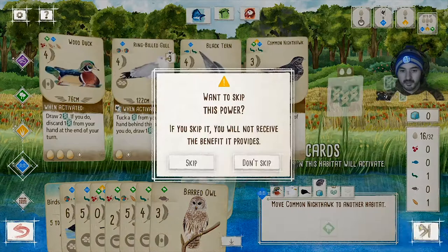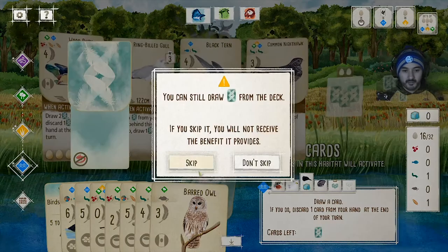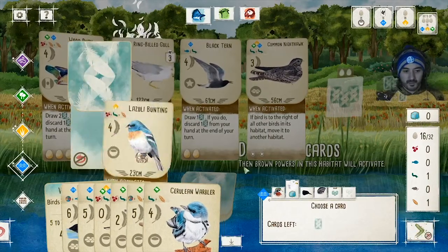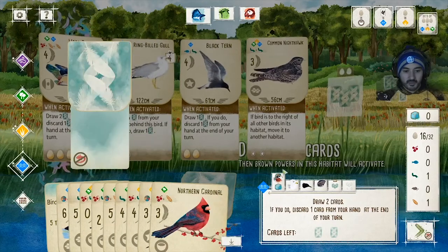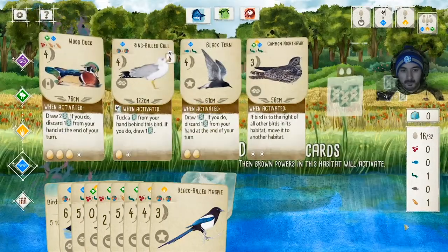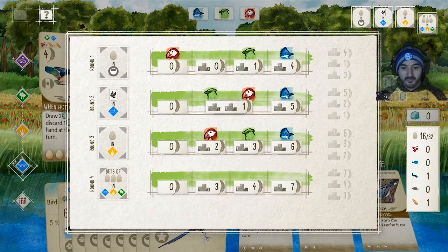I'll draw cards — it doesn't matter what I draw since I won't be playing them. The Nighthawk moves to another habitat. I skip the power this turn. I tuck a card to draw another, then draw two more and discard one at end of turn. I end up with exactly eight birds in my hand, which is perfect for my end-of-game bonus of seven points.